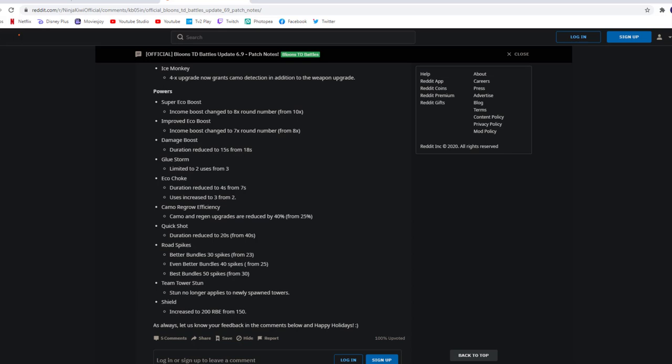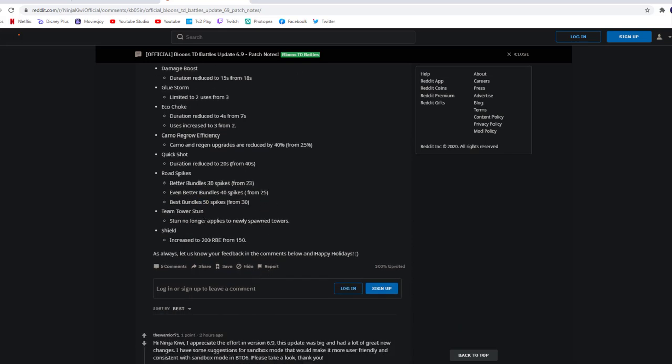Road spikes — best bundle is going to have 50 spikes, which is actually quite a lot. Team tower stun: stun no longer applies to newly spawned towers. That basically means quick shot and team tower stun are going to be less effective, as you can just get down a new tower. Shield increases to 200, so shield is going to be a little better.